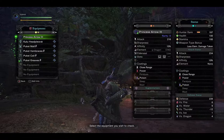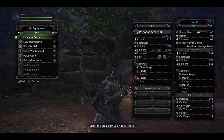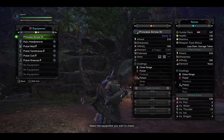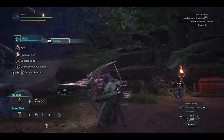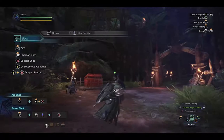The Princess Arrow has 216 attack with 10% affinity, a hidden dragon element at 240 — which is pretty high for a bow — close range and power coatings, and a boosted poison coating. Slot-wise, it gives you a level 2 and a level 1 decoration slot, with room for 3 augmentations. If you're looking to use hidden elements for a good dragon bow or want to augment and use the poison feature, it's a good bow to pick up.